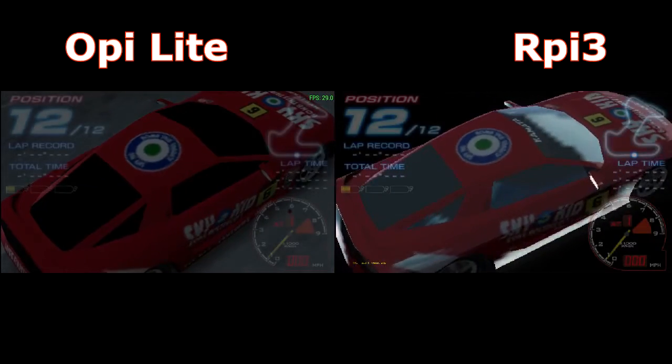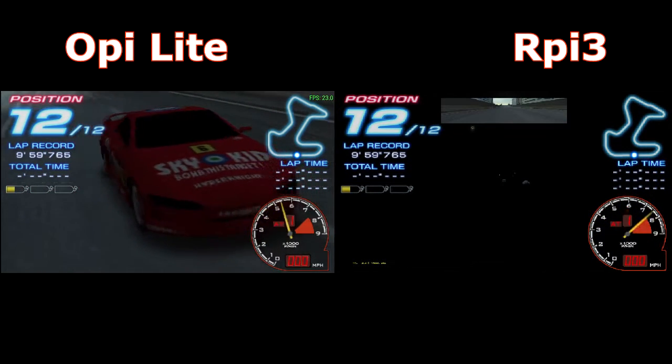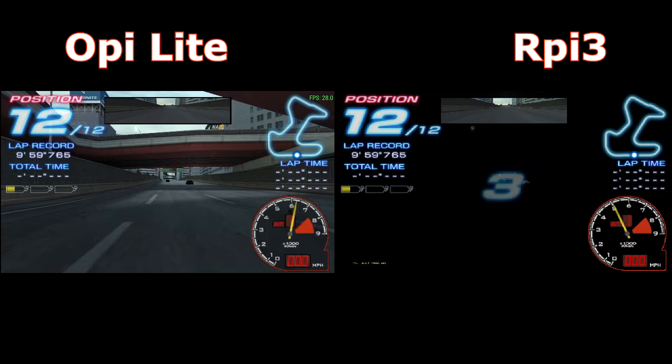Now Ridge Racer. Raspberry Pi 3 loads faster but it has no graphics. Choppy sound on both systems.